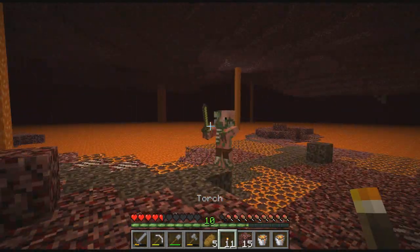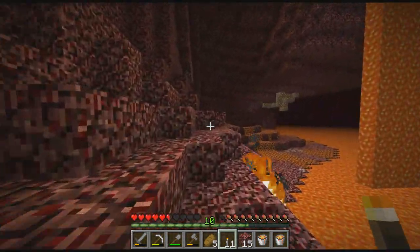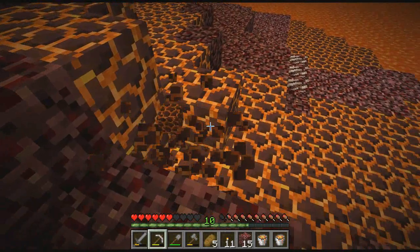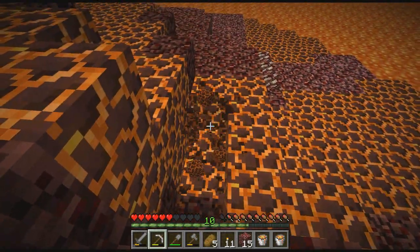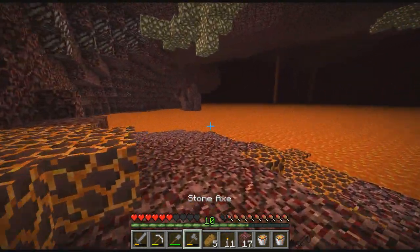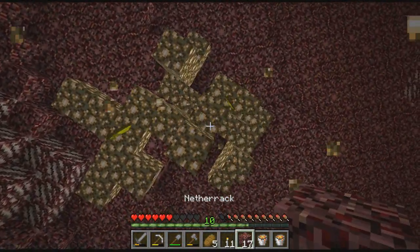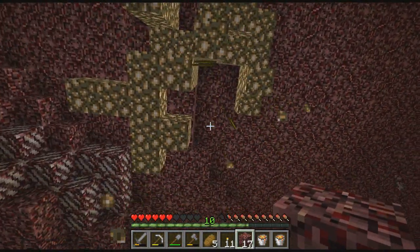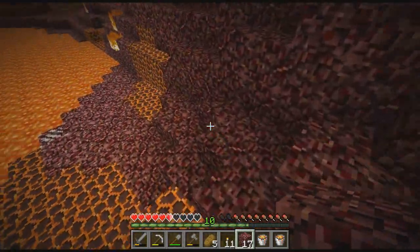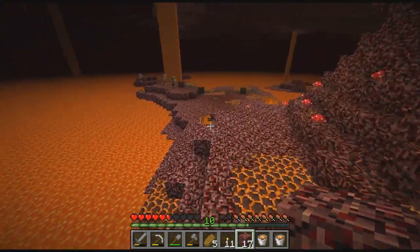Is there anything else down here that I would be interested in? I haven't explored much. Glowstone — I figure we might as well pick some up, hopefully not get killed by the ghast. I'm just going to mine this stuff so I can make my way over here. I'm not going to be able to get most of it — ah damn, that burned. I'll come back later and get it, I don't want to spend too much time trying to get glowstone.